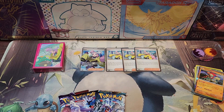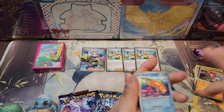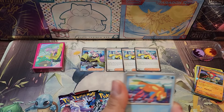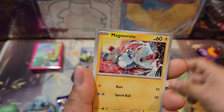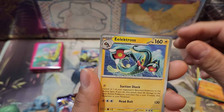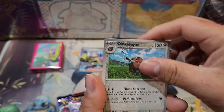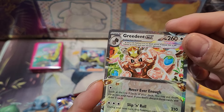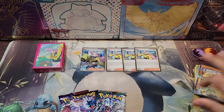Obsidian Flames — a very small set. Here we go. We got Buso, Bounsweet, Magnemite, Larvesta, Trevenant, Electross, Flamigo, Vengeful Punch, Oinkologne, and we got a Gardevoir EX in the back. So that's pretty cool — we got a hit!